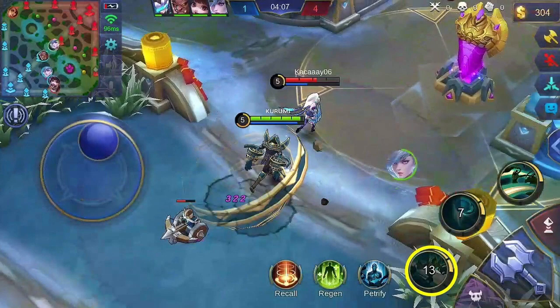Set the first skill to max level first. Prioritizing this lowers the cooldown and increases the damage, meaning you can use this skill again faster for crowd control and blink. Prioritize the second skill less since the first skill is what you need for crowd control and blink. Always upgrade the ultimate skill when available.